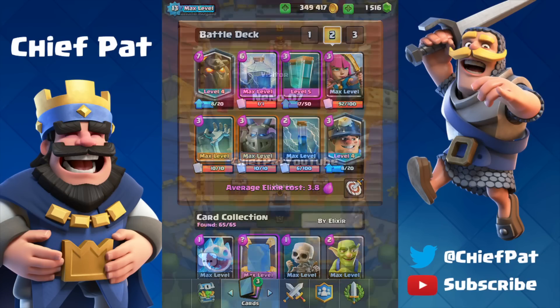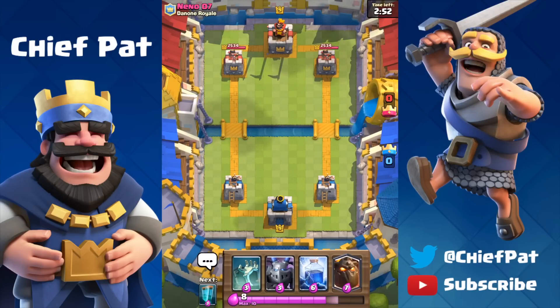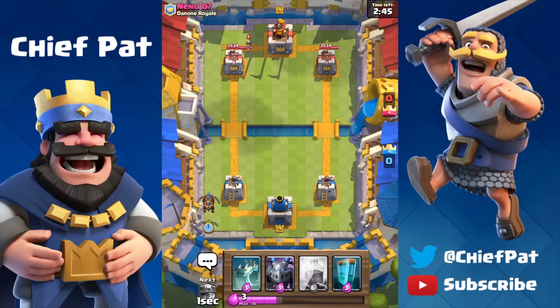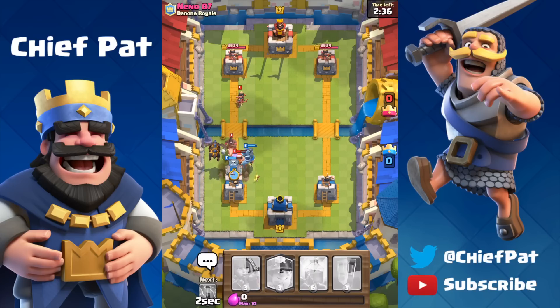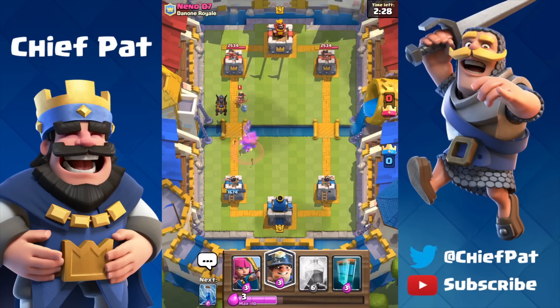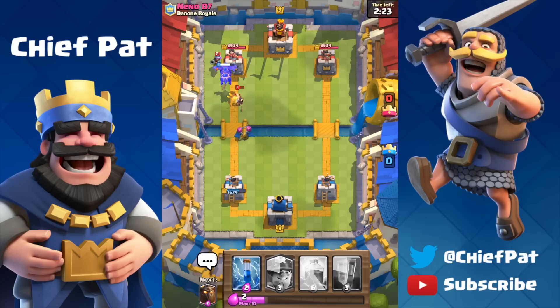Let's hop into one final battle today against Nino 07 using this deck — it's just such a fun deck to play. Some decks are really fun, whether it's Giant Skeleton 3 Musketeer, Golem 3 Musketeer, or Graveyard decks — when decks are super fun AND super powerful, it's probably one of the best things for the game. He's using the Lumberjack and the Hog Rider. His Princess locked onto our Mega Minion, which is a little unfortunate, so we have to drop our Archers to kill that Princess.